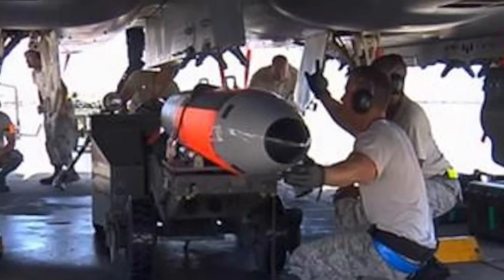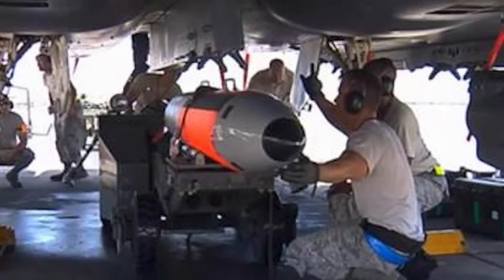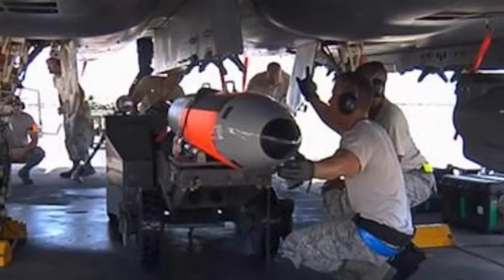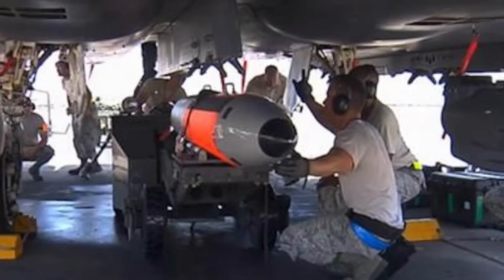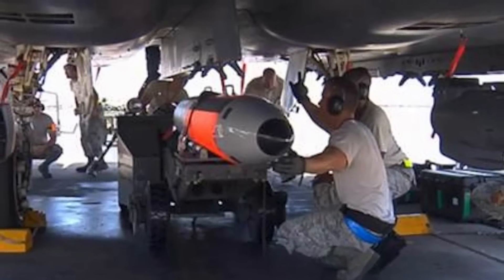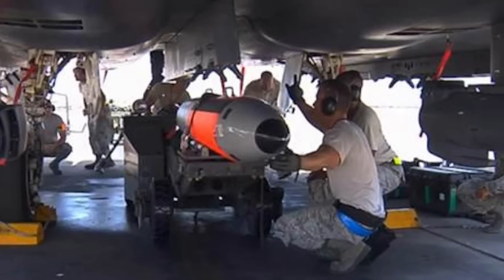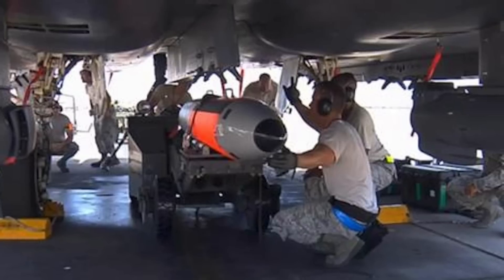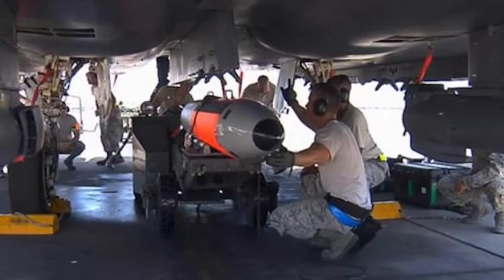The exact power of the B-61 Mod-12 remains classified. Some reports indicate the warhead will have a maximum yield of approximately 50 kilotons. To give perspective: the Trinity test in New Mexico in July 1945, which ushered in the nuclear age, had a yield of 20 kilotons. Hiroshima's Little Boy bomb had a yield of 13 to 18 kilotons, whereas Nagasaki's Fat Man bomb had a yield of 20 to 22 kilotons of TNT.